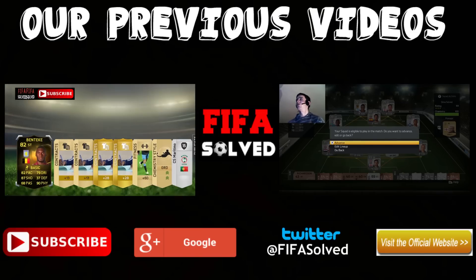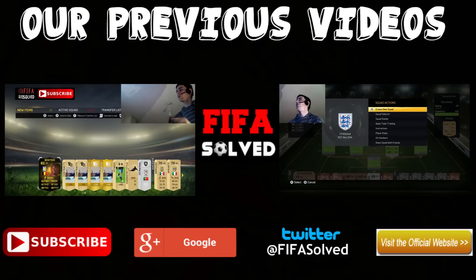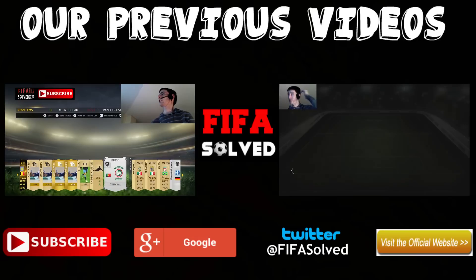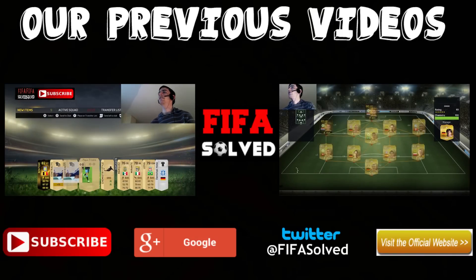That's it guys for this tutorial — it was a real quick one. Seriously, this face-up dribbling is overpowered and it's so easy to use. Left trigger and right trigger, or L2 and R2 on PlayStation — it's as simple as that. Smash the like button if you enjoyed. More tutorials will be coming soon and we'll see you for the next upload. Thanks for watching.